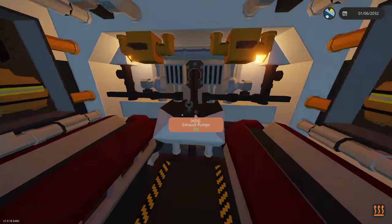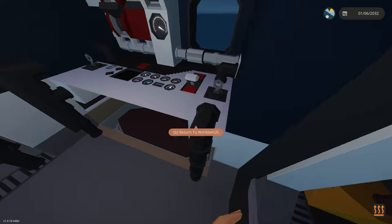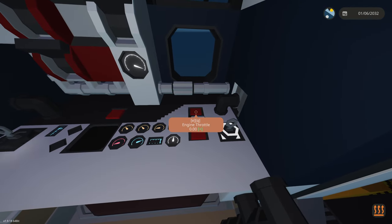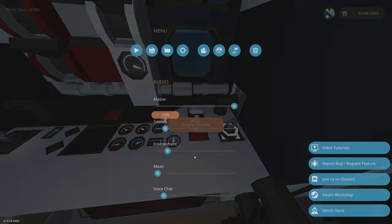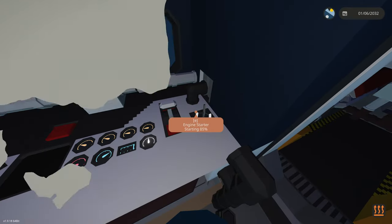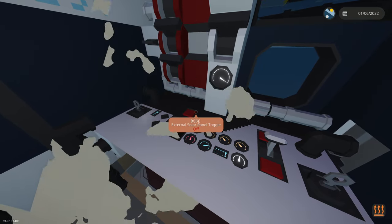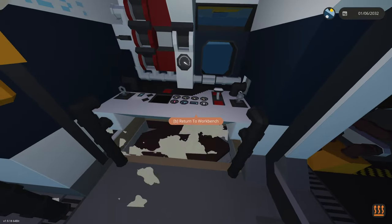Let's see what's back here - our engines, amazing exhaust pumps. How do we start these engines? Right here we have an engine starter - we're going to turn that on. Then right here we also have an engine throttle - we'll put that up. We have to turn that off because it keeps going. There we go - extend solar panel.